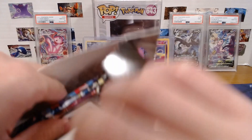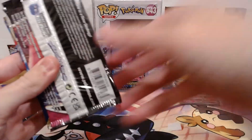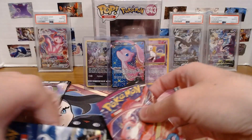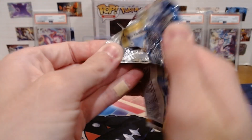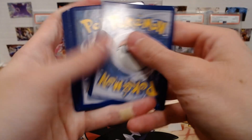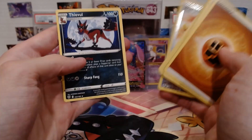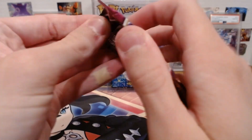If there was a chase pack, there'd be an extra one in there. Astral Radiance, Lost Origin, and Fusion Strike. Let's run Astral first — just had pretty decent luck from it. Thievel Non-Holo, that's okay, because it just gave us something real nice. Fusion Strike — Gengar, Gengar, Gengar. If I pull that Gengar, I will send it to get graded tomorrow.